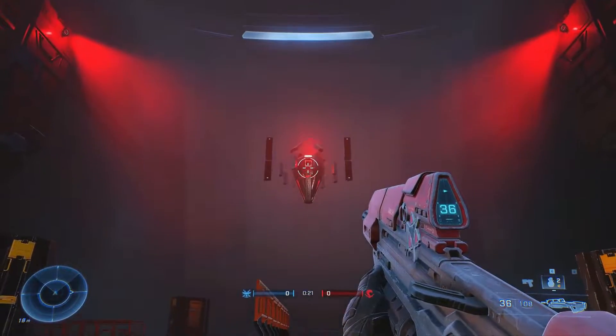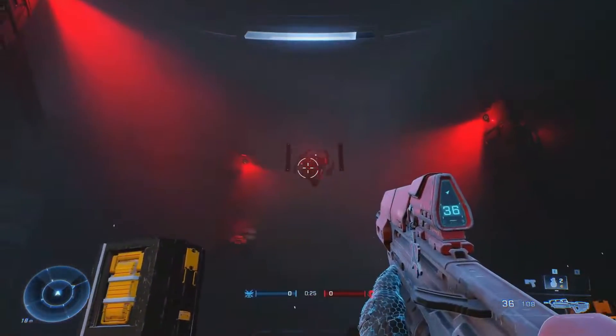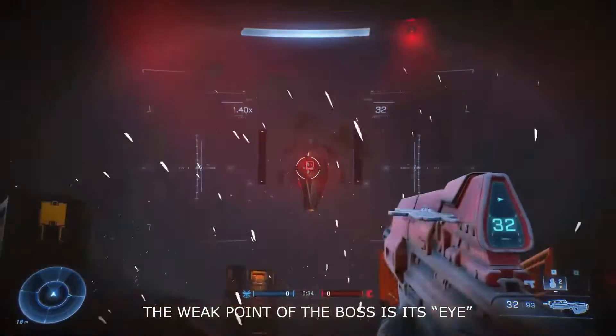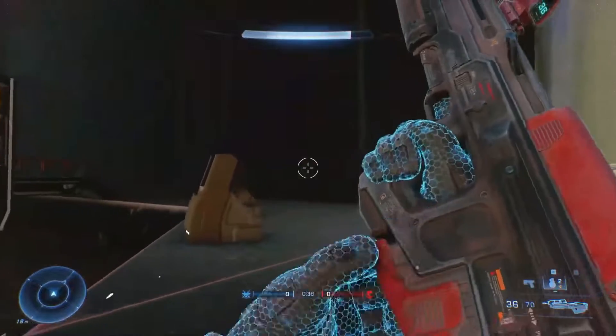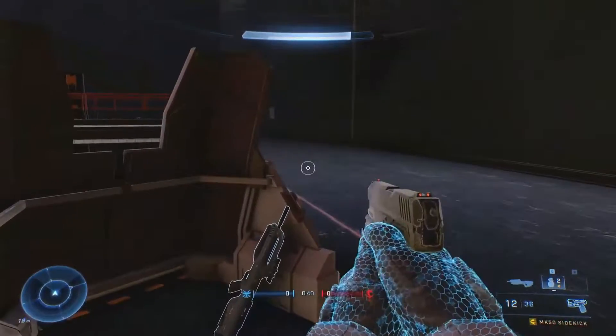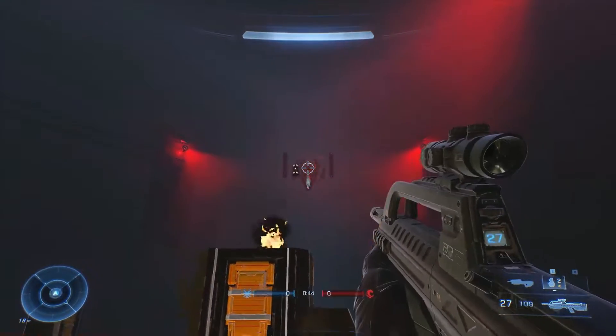We also have our first look at a forge boss fight and it looks awesome. The possibilities with forge are infinite. The weak points of this boss are its eyes, and its weapons are throwing fusion coils. As you go through the phases of the boss, you'll get faster fire rate and gain a shield as you progress throughout the fight.